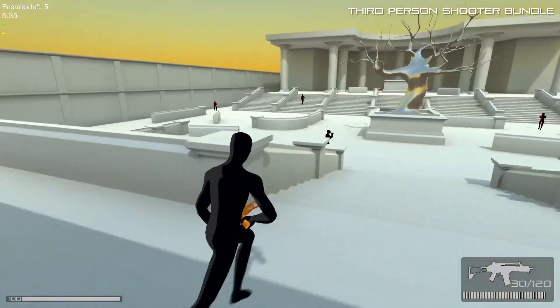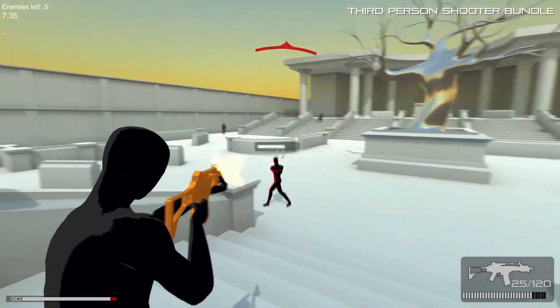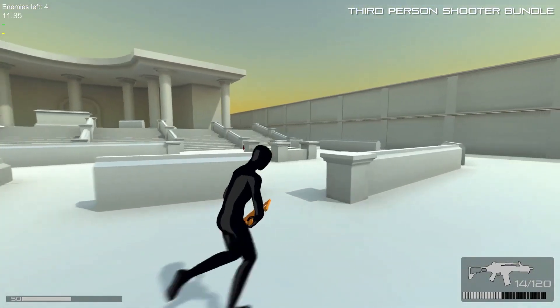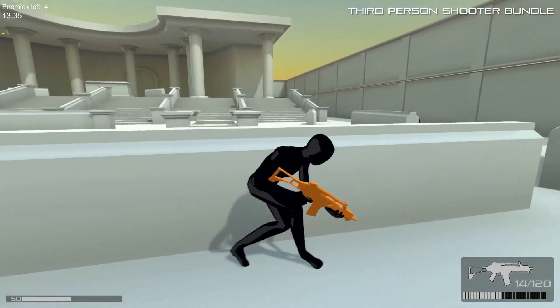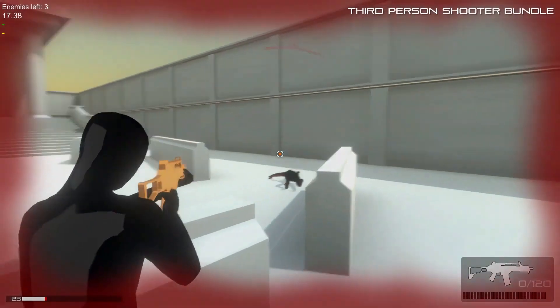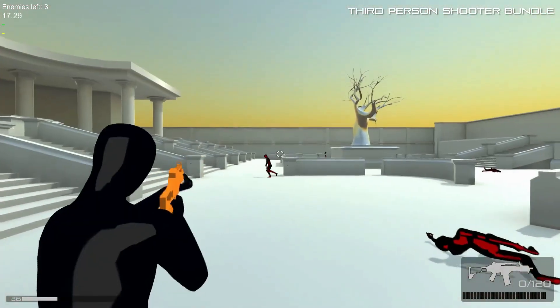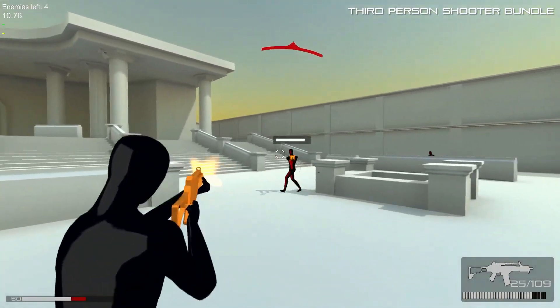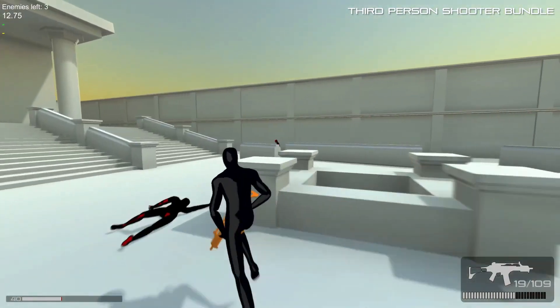The Third Person Shooter Bundle combines two essential packs to set up a third person shooter with a cover system and a shooting system. Features include a massive cover system, auto navigation to cover, turning corners, transitions, full shooting, changing weapons, picking up ammo, aiming, reloading, and long and short distance weapons.